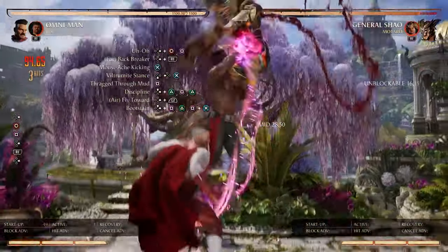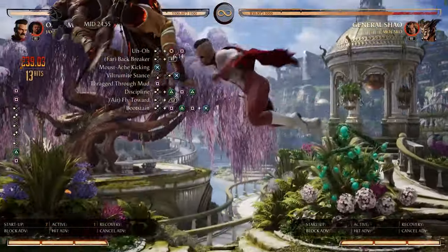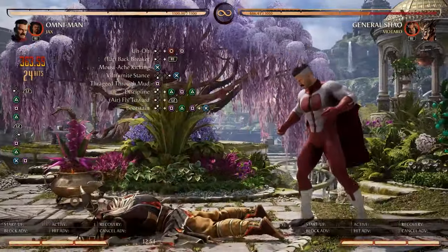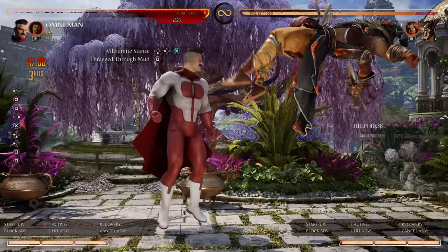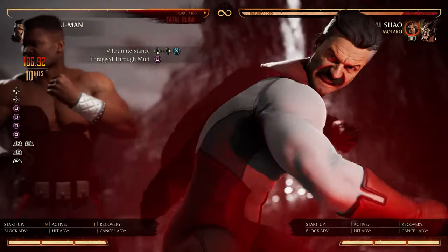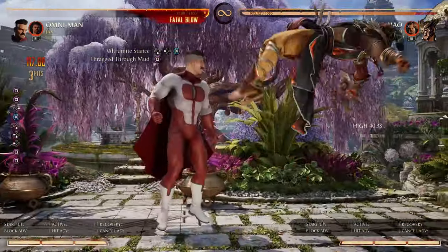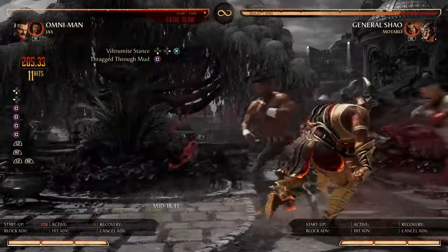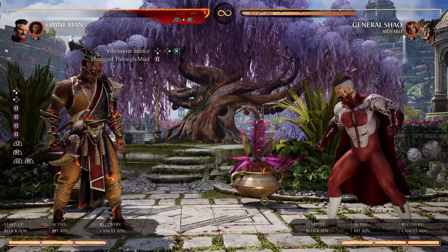We also have a good footsie move: the forward 4-1. That goes straight into the Jax cameo backbreaker, then the standing 3 kick, and the usual finish from there. And of course there are fatal blow combos — basically any setup you can get into the Viltrumite stance. When he tosses the opponent up, spam your trigger buttons as fast as possible to get the fatal blow. That's a 43% fatal blow combo.